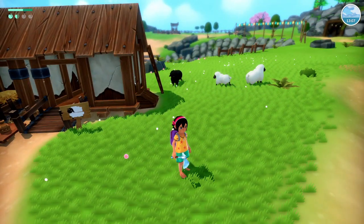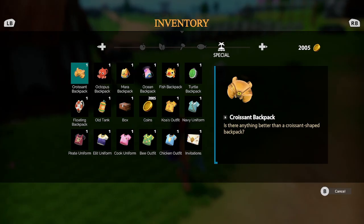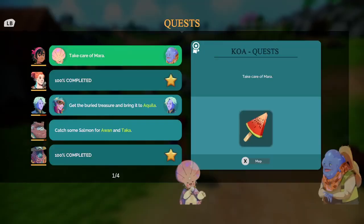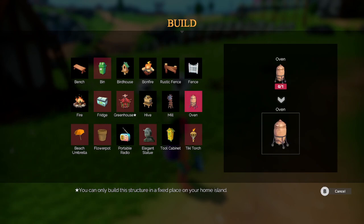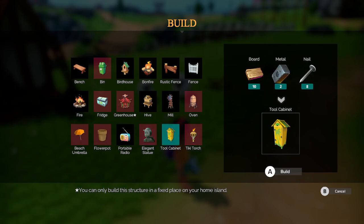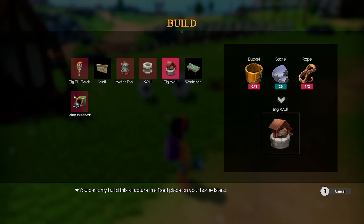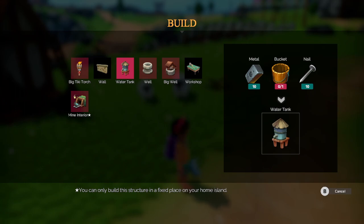How much milk did we get? I think Juna gave us another recipe last time — what was that for? Let's go into the build menu. You can build a tool cabinet and a workshop. Mine interior is still working on that. We can also build a water tank, which would be useful because then we could probably have more water stored.